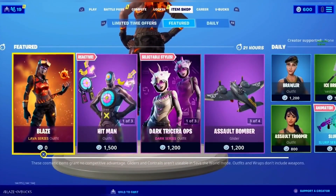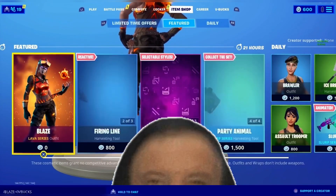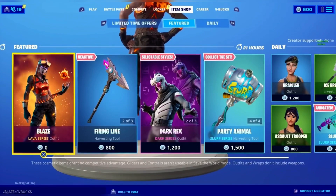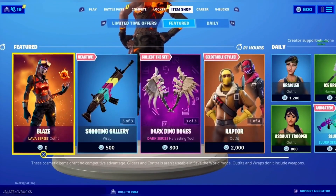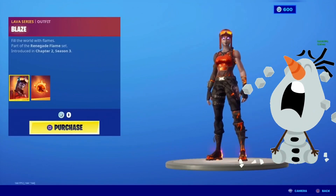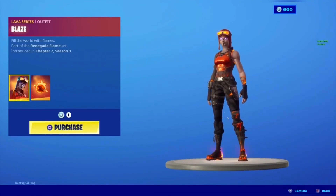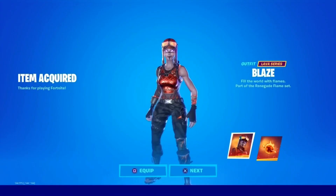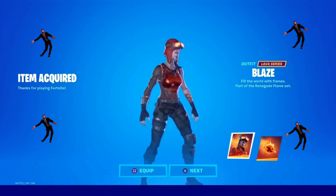As you guys can see, the Blaze outfit has literally glitched and appeared on the background of the item shop, and the Blaze outfit is now available for zero V-Bucks. Keep in mind, it only works if you're actually able to get the Blaze outfit on the background of the item shop. Even after you click on it, it still says zero V-Bucks even though we only have 600 V-Bucks in our wallet. So I'm just going to hit purchase — this is pretty much how it's done.